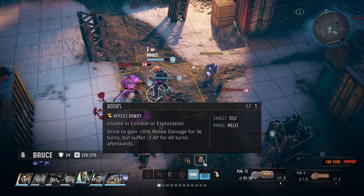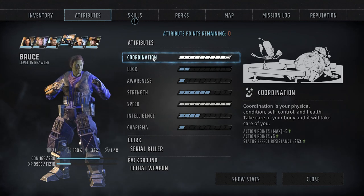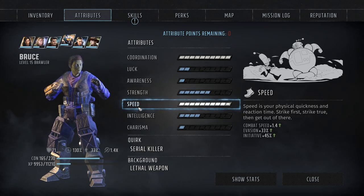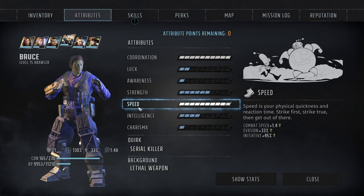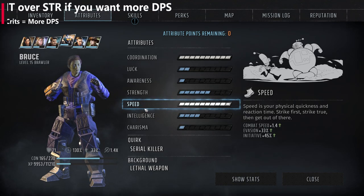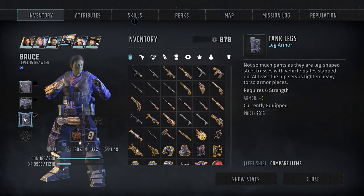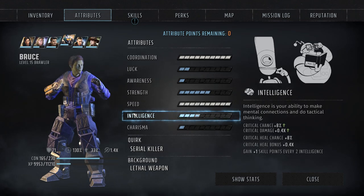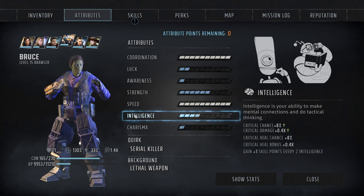Let's get into the stats, attributes, and perks for Bruce. The main two attributes are coordination and speed. Coordination is beneficial for action points — when you max it out, you get plus five. Speed is mostly for combat speed, with evasion and initiative as secondary benefits. You need to move around the battlefield quickly and get within melee range to punch. My original build had more points into intelligence for crit chance, but I've put more into strength — six strength — which allows use of better armor and gives extra constitution per level so Bruce has a lot of health. He's now the highest health character in my party. The fourth attribute I put points into is intelligence for crit chance and crit heal chance, though I've found the extra constitution more beneficial.